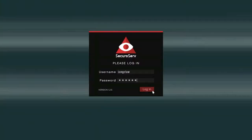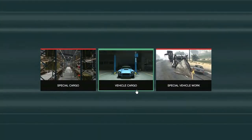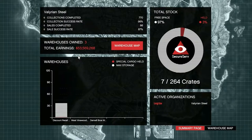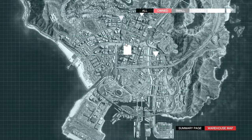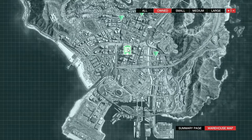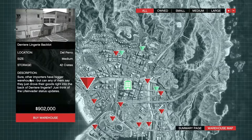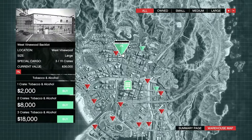Once you have an office you can then purchase yourself a warehouse, and this is where you're going to store your special cargo. Once you've selected special cargo on your computer you'll see a screen come up and it will show you a warehouse map button in red. You click on that, then select all at the top and it will show you all of the available warehouses that you can buy. Choose a location that you're happy to travel to, that is easily accessible, and ideally close to your other businesses, because you will want to do a lot of grinding from one business to another and not have to travel far in between.